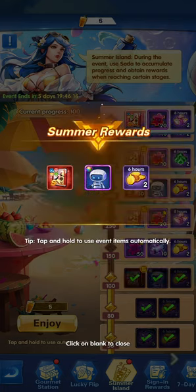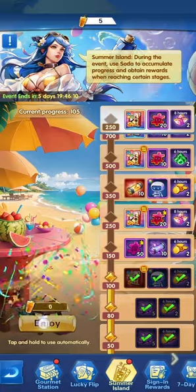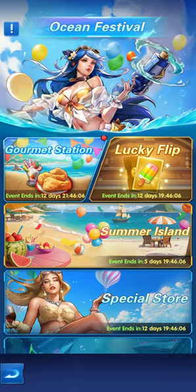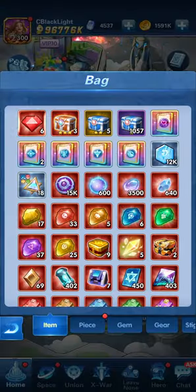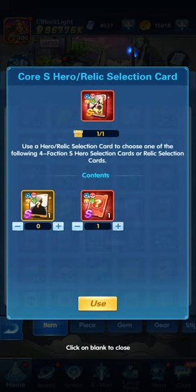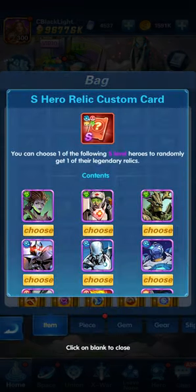Let's click OK and take it — I think it offers you both options and you select after you unlock it all. Looking at that selection card — you can actually select it here after you gain it. We'll gain the S hero relic custom card.